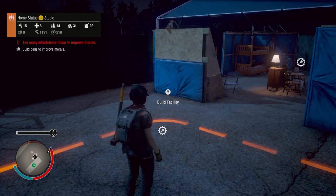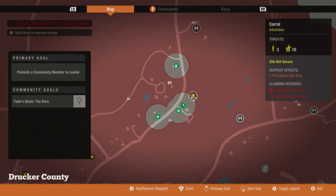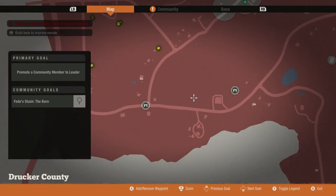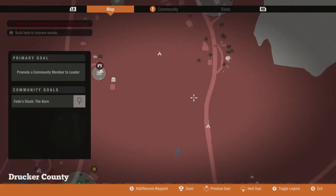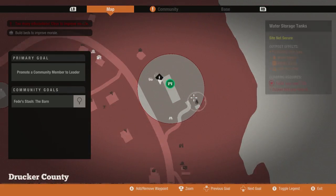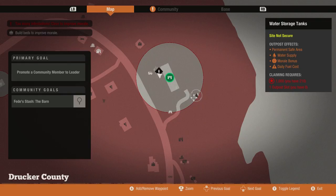The last option is something I haven't discovered yet on this map — the energy outpost, or energy station. The energy station will provide you with all kinds of benefits. It's basically like the water stations I have on this map, which give water supply, a morale boost, and have a daily fuel cost. That's like the ultimate goal you want to reach, because it frees up a facility slot that you can use to build something else, and it gives energy throughout the base.